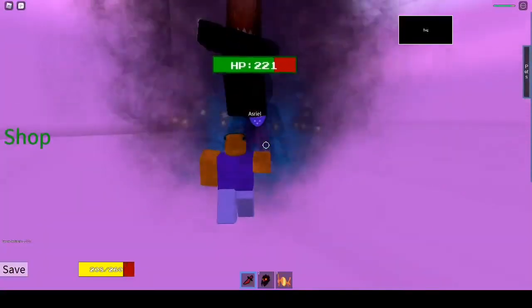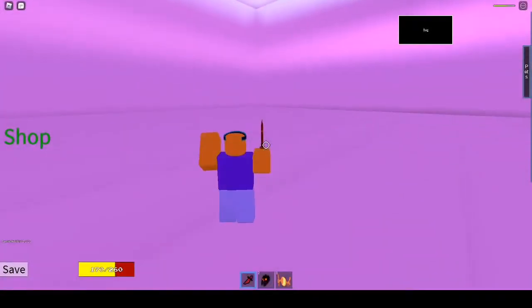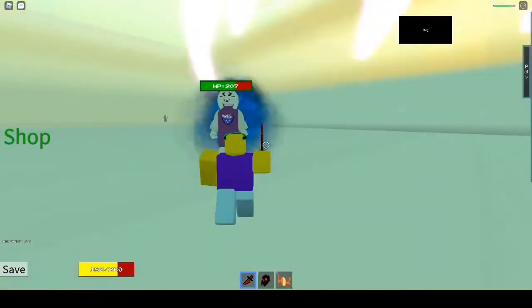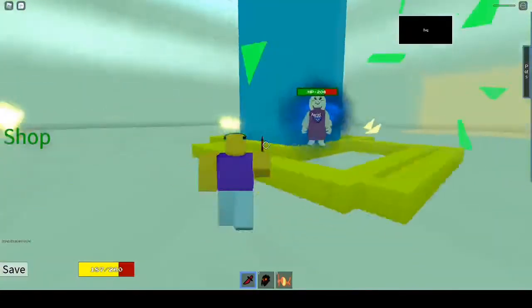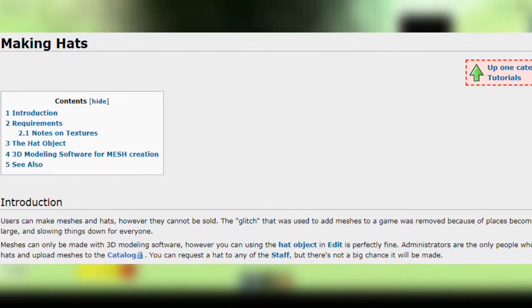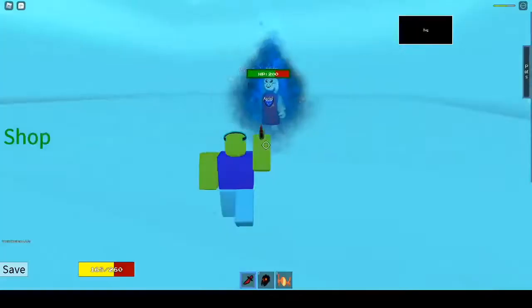They only got it in 2019, actually. Roblox is really not running it right — but if you don't know what I'm talking about, check the video at the top right of the screen about the problem with Roblox UGC. That's a very informative, very serious video you guys should go watch. It even says here: users can make meshes and hats, but they cannot be sold.